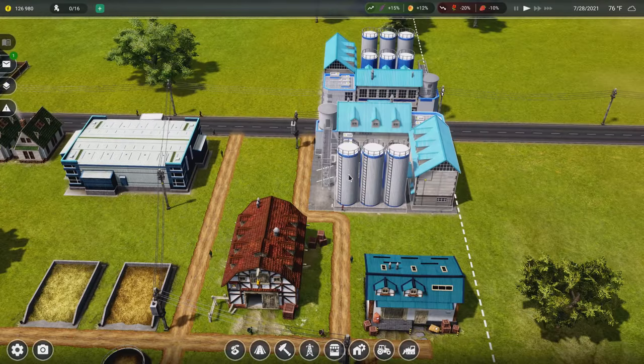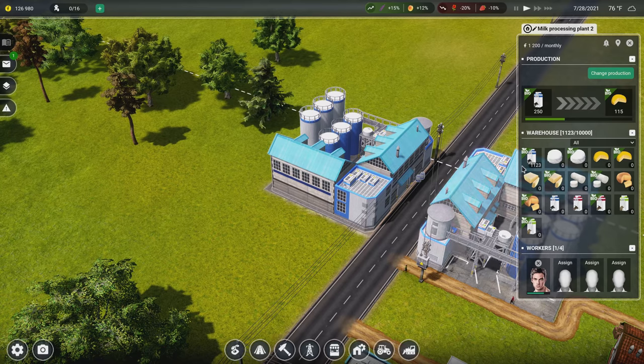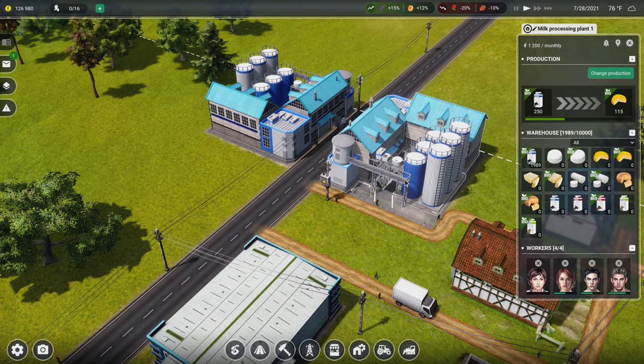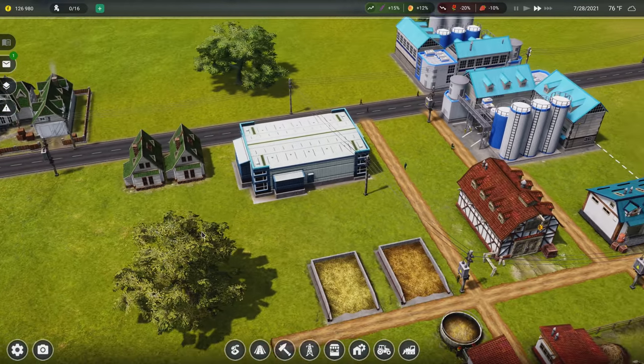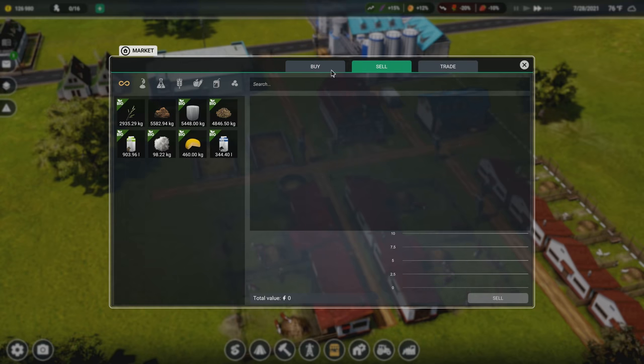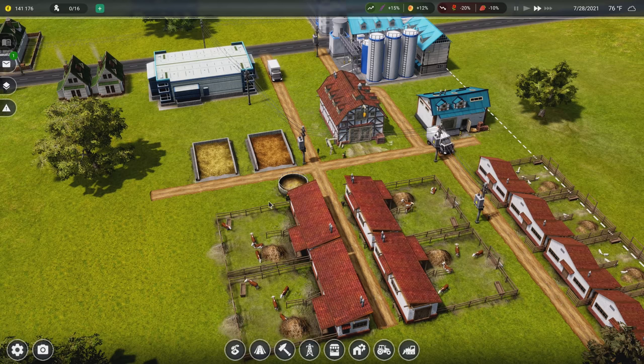To ramp up sheep milk production it might be a good idea to get to 10 per pen, but I'm going to let it go for now because I'm actually not processing sheep milk - both of my milk processing plants are focused on the cows. I need one more of these buildings, so I'm going to let money bank up a little bit so I can get another one. We can keep selling the cow cheese.